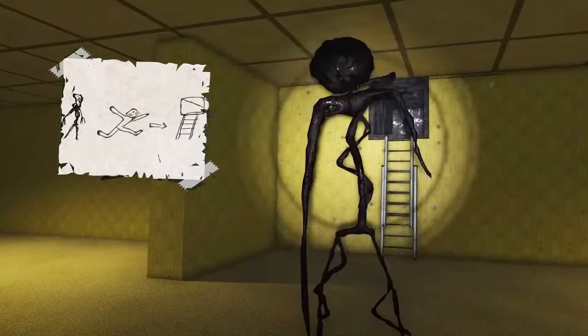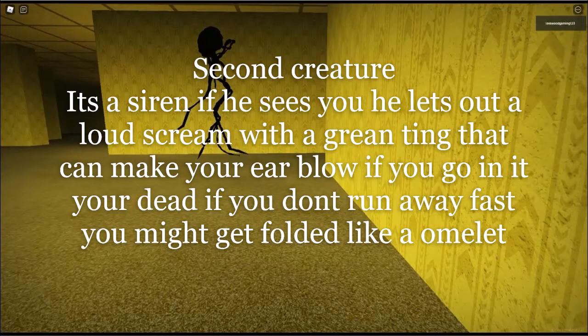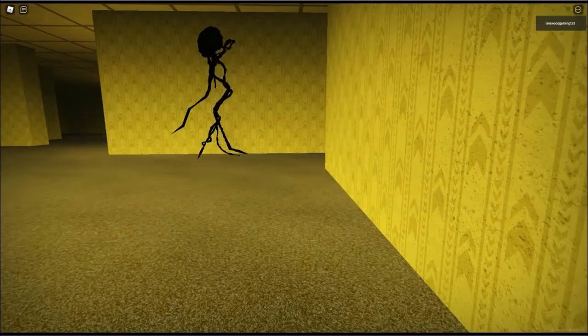Anyway, monster two. Second creature: it's a siren. If he sees you, he lets out a loud scream with a green thing that can make your ear blow. If you go in it, you're dead. If you don't run away fast, you might get folded like an omelet.